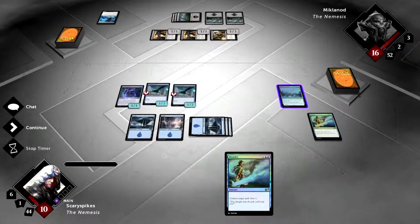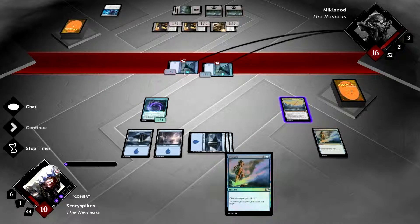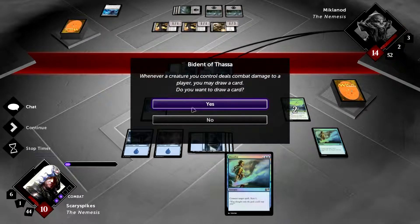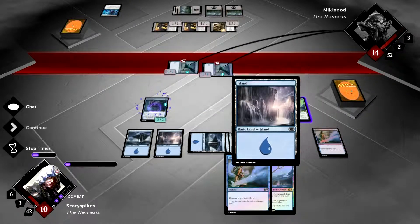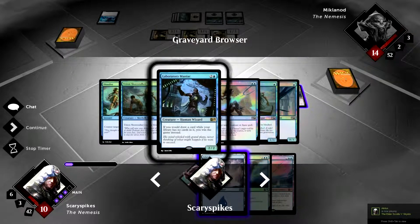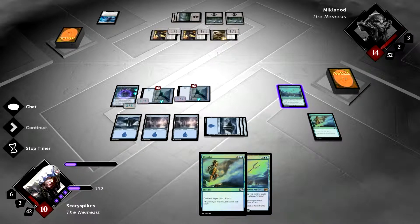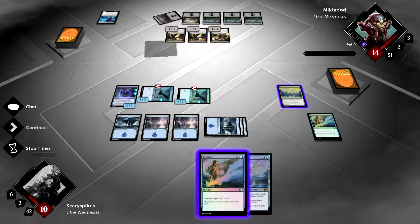We move to combat and attack with both creatures. Both connect, triggering Bident of Thassa and letting us draw two cards. Chasm Skulker grows to a 3/3, giving us a solid blocker. We draw another Bident of Thassa — really nice — but since we only have one Lab Maniac we can no longer win by milling ourselves. We play an extra land, keep mana open for counterspells, and pass. He's at 14 with a counterspell held.